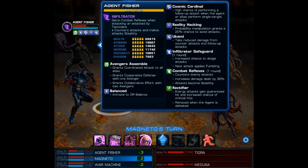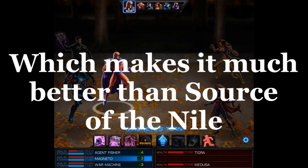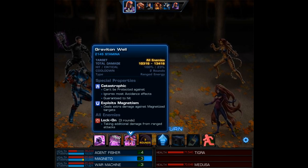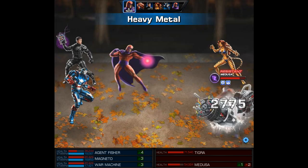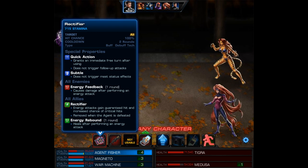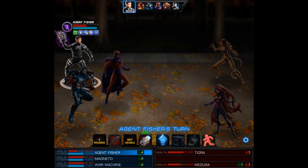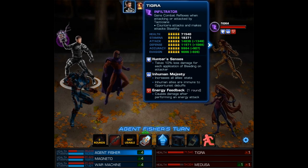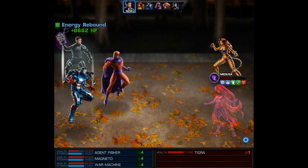On Magneto's turn we look at our agent and there you can see the Rectifier buff: energy attacks gain guaranteed hit and an increased chance of critical hits. War Machine has it as well, so you do start combat with that buff on your entire team, and it will remain until your agent is KO'd — that fact probably makes it worth buying. Graviton Well is a ranged energy attack, so using it would gain back HP. I tried to stun Medusa with Heavy Metal, but it isn't an energy attack so it didn't crit. Then Colson's Revenge fires on Medusa and does 56k with a crit.